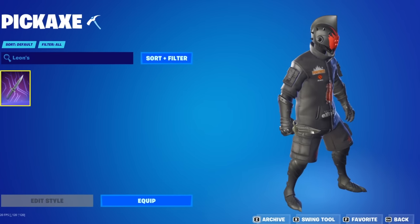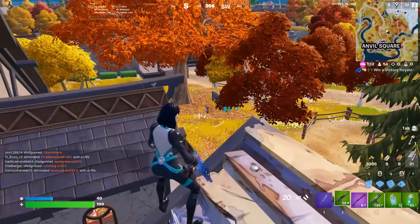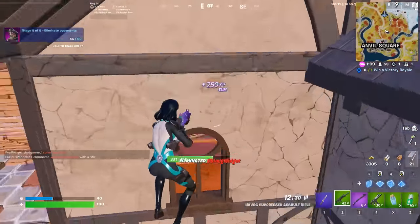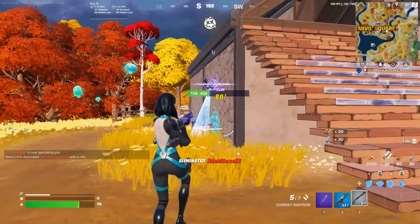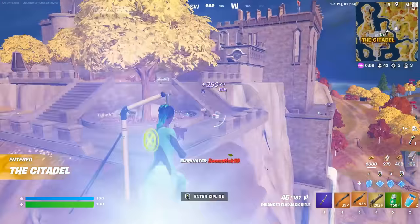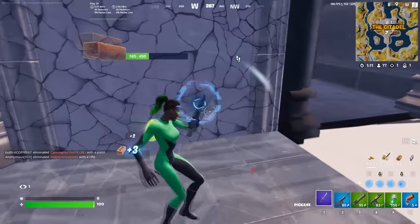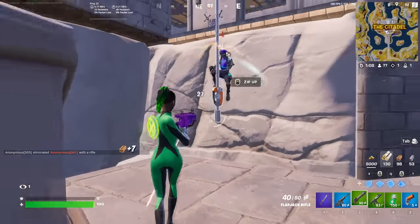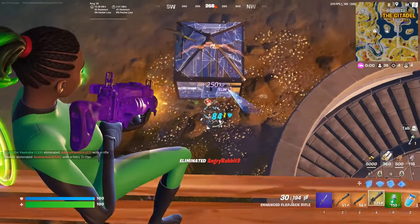Our next pickaxe is Leon's combat knife. This is another crossover pickaxe, and you could only get it for 500 V-Bucks, making it one of the cheapest crossover pickaxes we have ever seen. Usually crossover pickaxes come in at around 800 to 1,200 V-Bucks, so when you get a pickaxe that looks this good for only 500 V-Bucks, you know it is going to be extremely popular. What a lot of people love about it is that it is actually one of the smallest pickaxes in the history of the game — unlike most crossover pickaxes which end up being quite big and bulky.